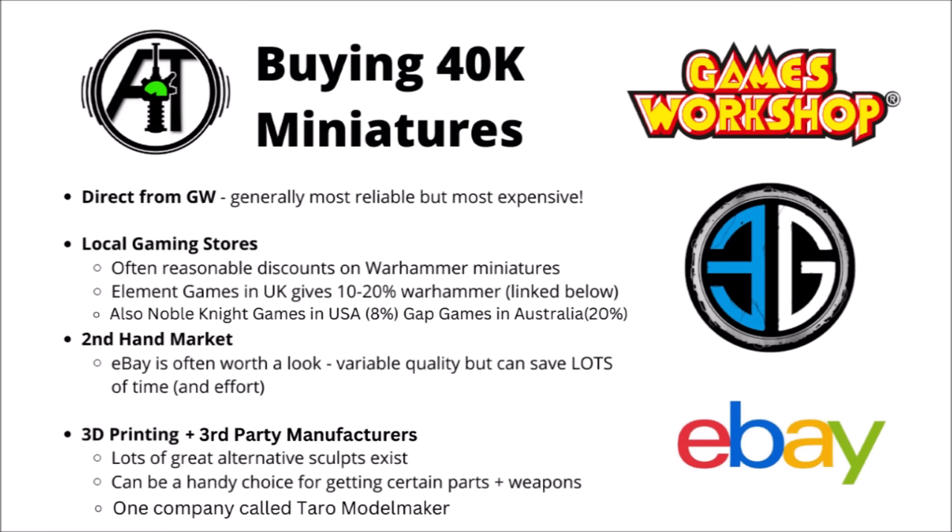You could also think about the secondhand market — eBay is definitely worth a look, though you can have variable quality with kits being mistreated or caked in paint, so you need to judge from the picture. There are also loads of options from 3D printing or third-party manufacturers. Lots of great alternative sculpts exist, particularly for aesthetic customisations for Knights — things like ones with space wolf heads, great big solid shields, or melee weapons replaced by a mace or axe. A company called Tarot Model Maker makes quite a lot of custom Knight parts and comes recommended.